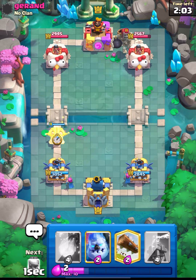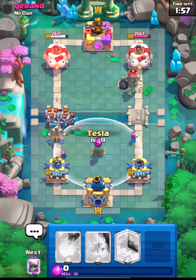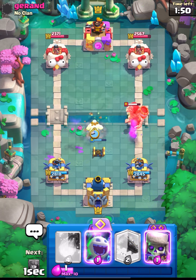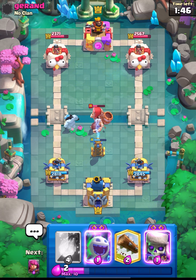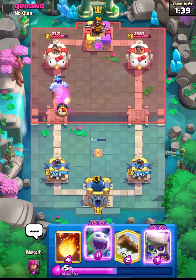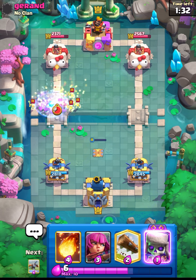He placed his Giant — that's a six elixir commitment. Let's put down our Expo and then our Tesla. Minions can be annoying but we have fireball to control them. Let's wait — I don't want to waste any elixir right now as we are low. We did manage to get some Expo connection, that was good. We can split our Archers from the back and wait for his play.